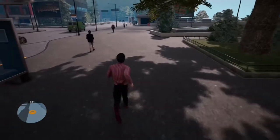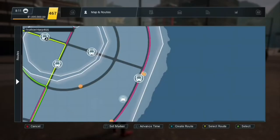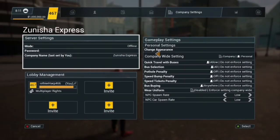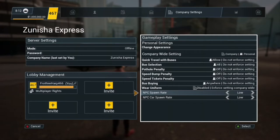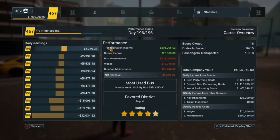I hold Bus Simulator 21 to a higher standard, so I'm doing this review first. The first thing I wanted to show is how to lower your NPC spawn rate and NPC car spawn rate. Here's the menu — there are three options: low, medium, and high. It defaults to high. On high, you get lots of traffic, lots of pedestrians running in front of the bus, and cars basically stopping on green lights trying to block you. Even on low, that will happen — just not as often. That's why I always keep it on low.